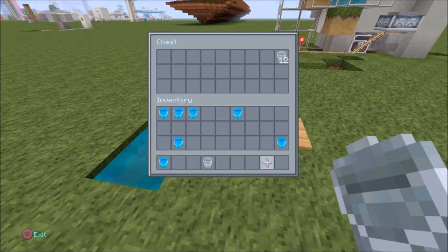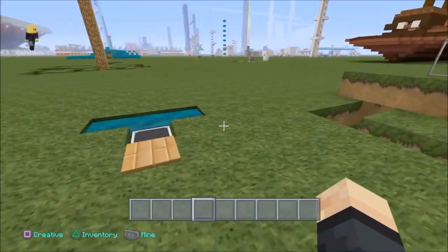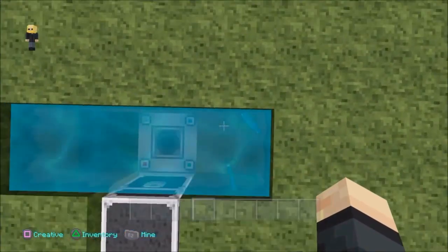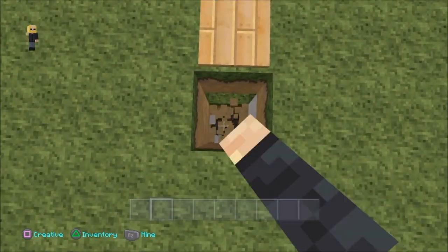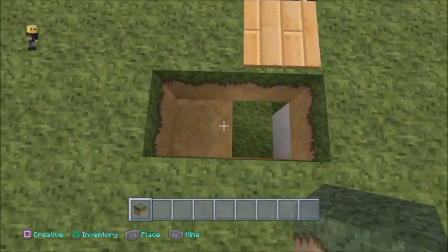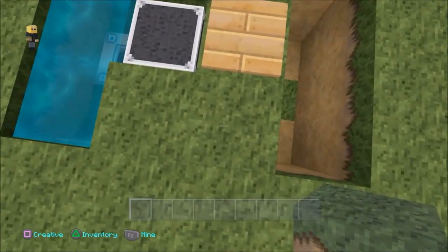So all you do now is stand on the pressure plate and walk over to the water. Whoops — as you can see, the buckets are actually not going where I want them to go. So we're going to have to redesign this just a little bit, guys. It's not hard — follow me. All we have to do is break these two blocks down, or one block down. We're simply going to move the pressure plate back one block, and I'll show you why we do this.